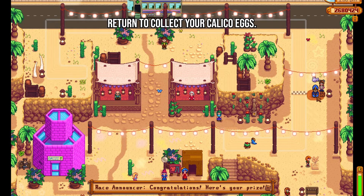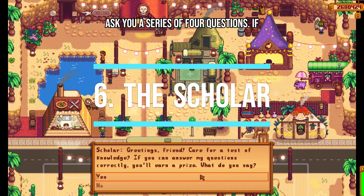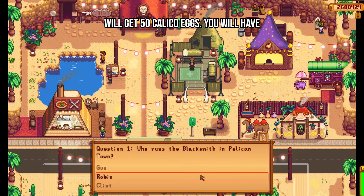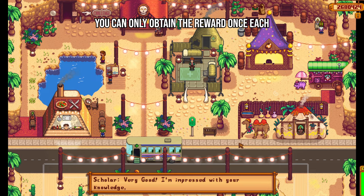In the top right corner, the scholar will ask you a series of four questions. If you answer all of them correctly, you will get 50 Calico Eggs. You will have one chance per day to achieve this, and you can only obtain the reward once each year.